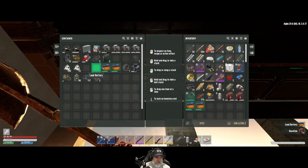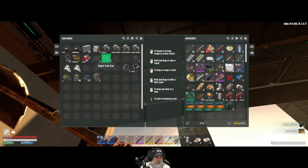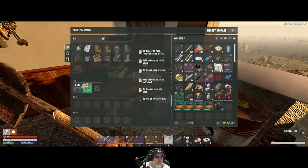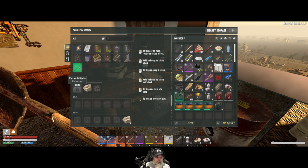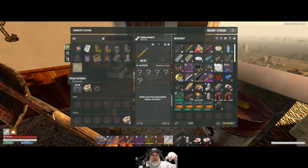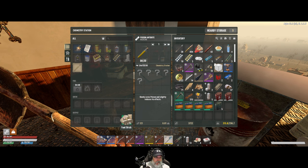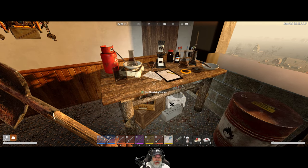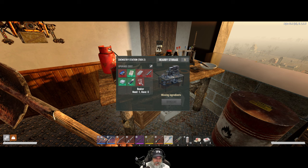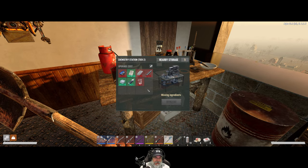I've got two containers of fuel here. Let's grab these batteries too while we're at it. We might as well turn these gas cans into more fuel — oh, has he changed it? Poison antidote! Oh yeah, we're gonna need those for the scorpions. We're going to have to deal with scorpions, you guys, this is gonna be crazy. I guess we don't make the fuel in here anymore — or do I have to upgrade it? Let me check what it takes to upgrade this. A beaker — that's what I don't have. Damn it.